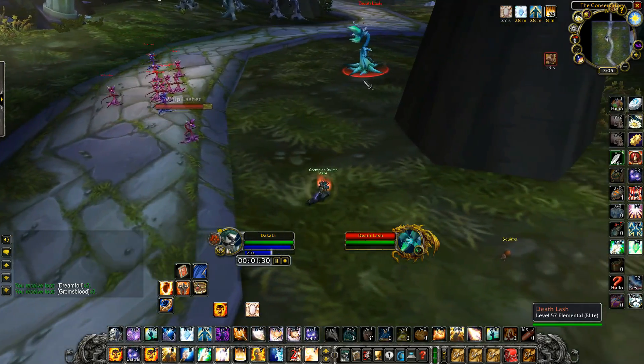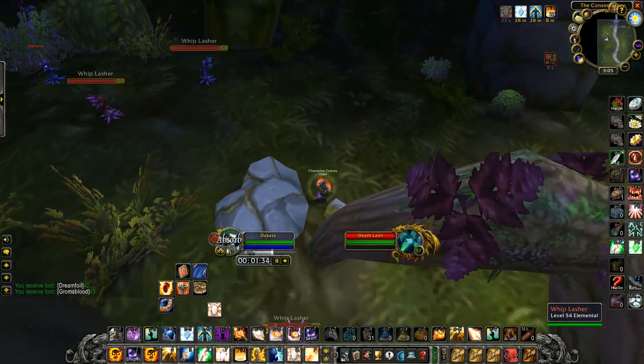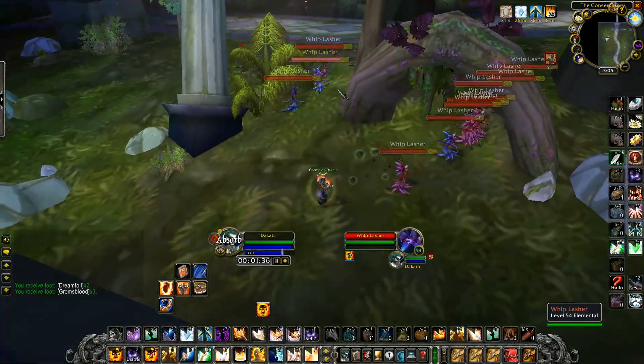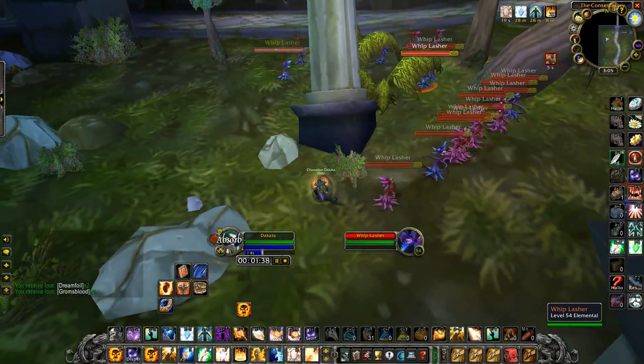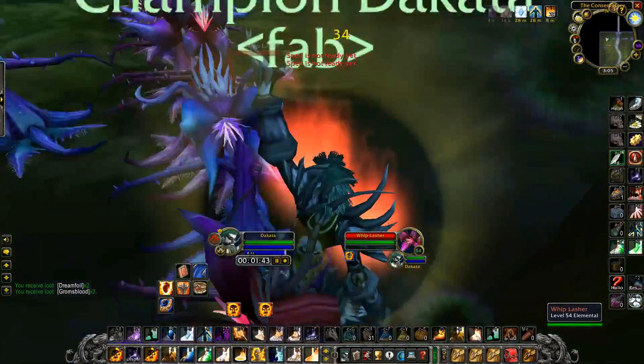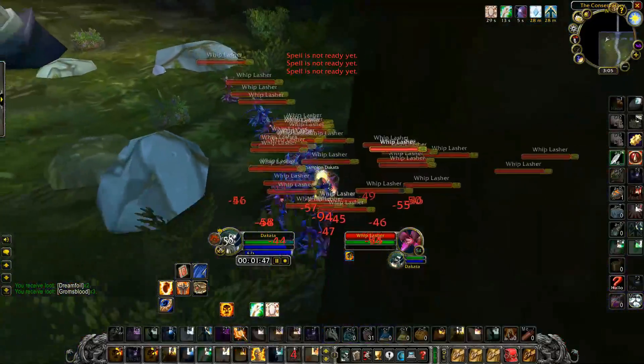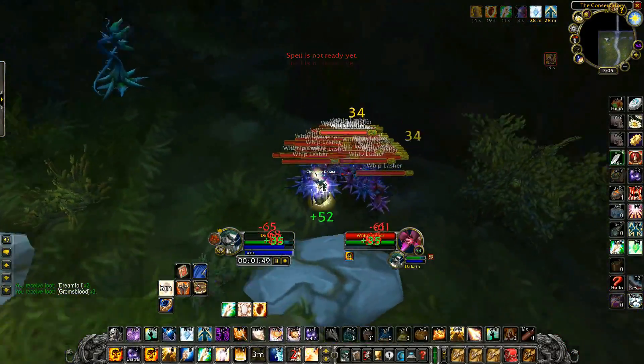I'm taking damage from the lashers in the meantime. Pull and run - careful with the death lash as well. Let them catch up on me a little bit, don't make them pull extras, and then continue. Fast pull. I already shielded myself just to let weakened soul tick down so it will be up for when I want to tank them.